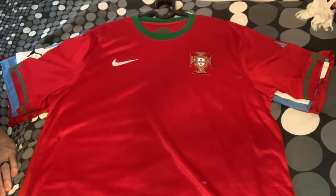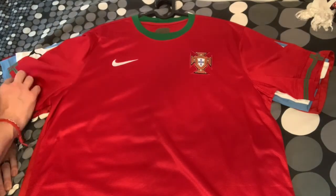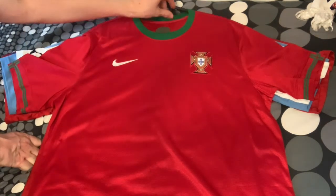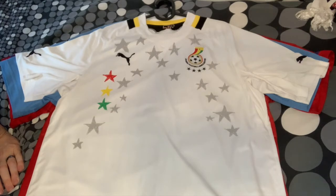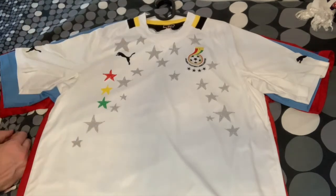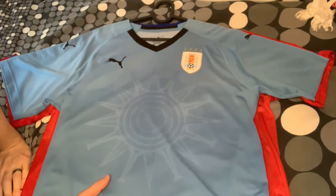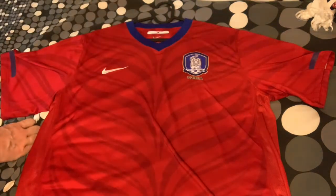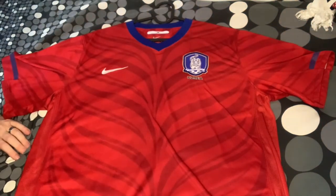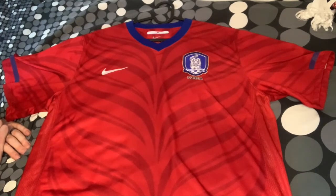For the last group, Group H: for Portugal I went with the 2012 home jersey because it has a little more green, similar to the current kit. I think it's really nice with the crew neck and cross pattern - very underrated. For Ghana I have what I think is the 2012 home recently got from Idris with a nice star pattern - the more I look at it the more I like it. For Uruguay I have the 2018 home with the sun design. We finish with the 2010 South Korea home jersey with the tiger pattern - an underrated classic among 2010 Nike jerseys.